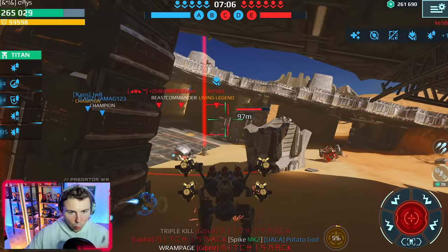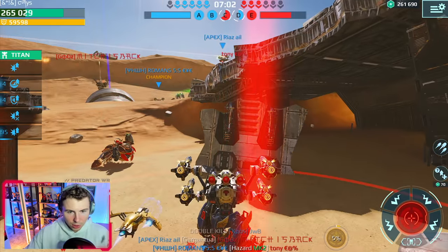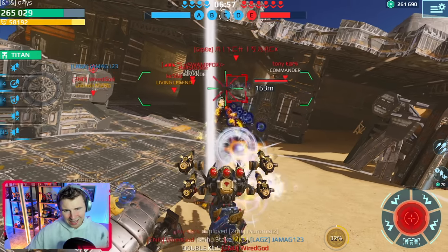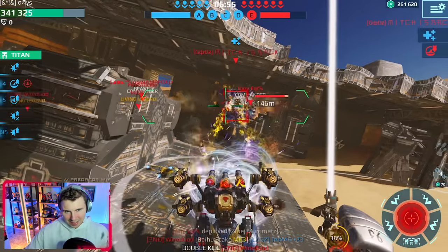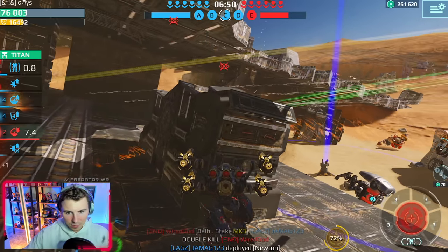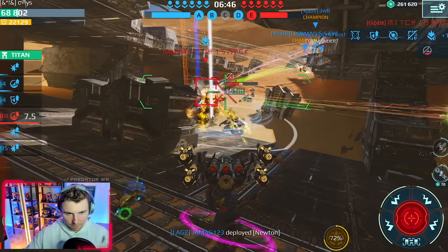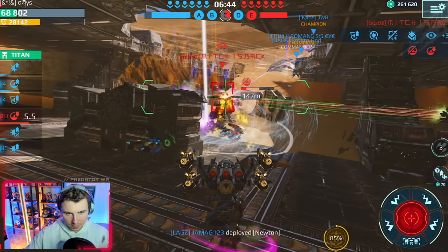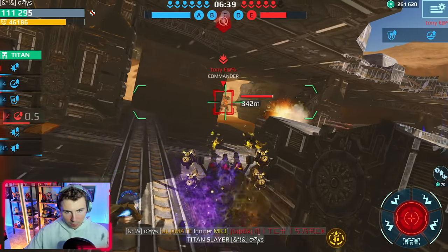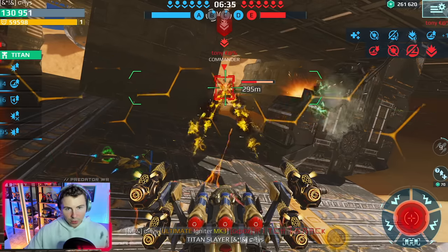That's why I thought this Typhon build would work well — if you can lock enemies into place the damage is dead on. We got center — okay, we're good. He's in stealth. Got him — Titan Slayer! Mirmit, we hit him. He's locked down. The damage!